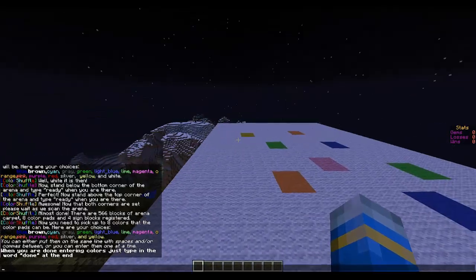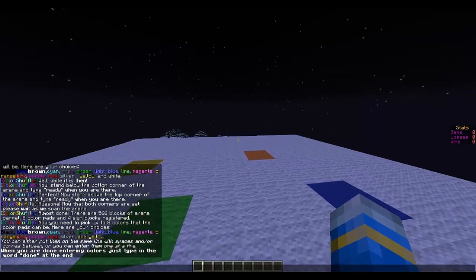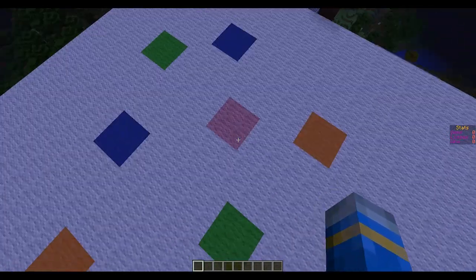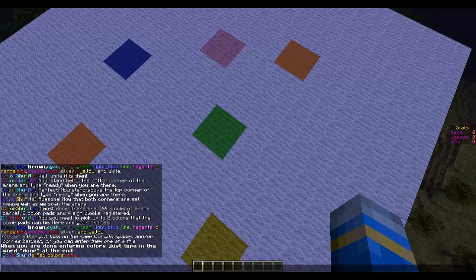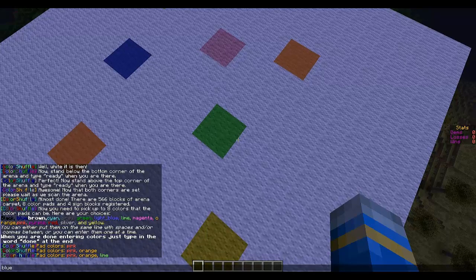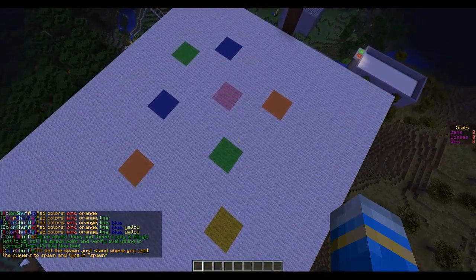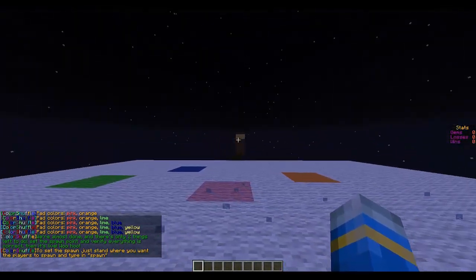Now we need to find the spawns and the colors. It's asking for all the colors, so we have pink, orange, lime, blue, and yellow — and that's it, so done. Now we need to set the spawn, so I can spawn in the middle.